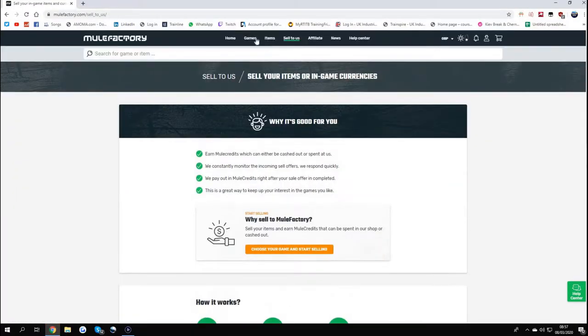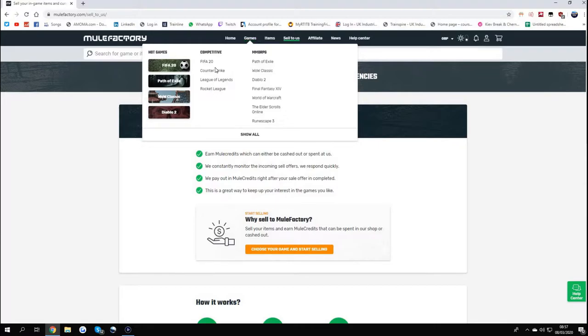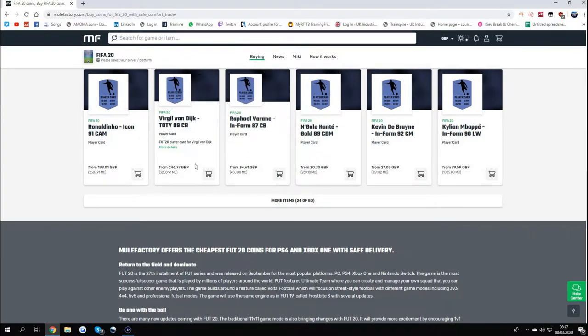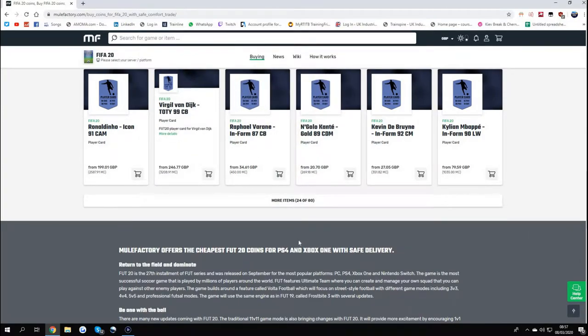They also cover different games — Rocket League and more. On FIFA 20 they also let you buy players, so you can buy yourself Team of the Year Van Dyke, etc. All 100% safe, guys — check them out in the description down below and use OwenFIFA at checkout.